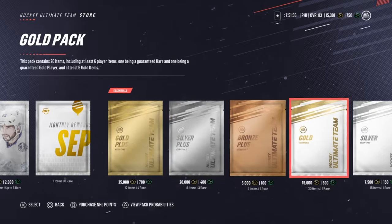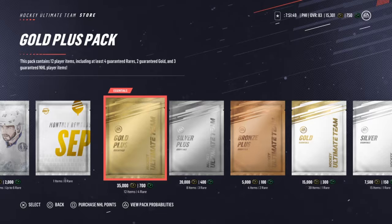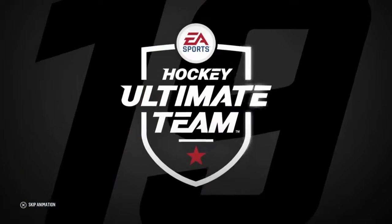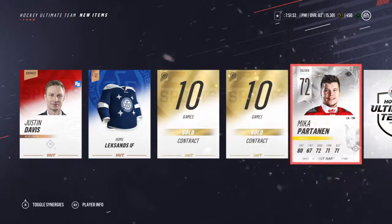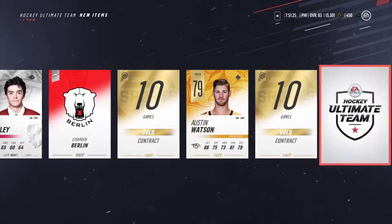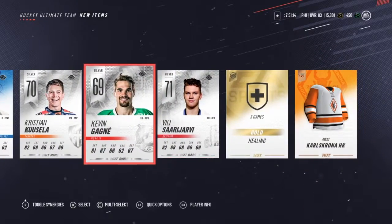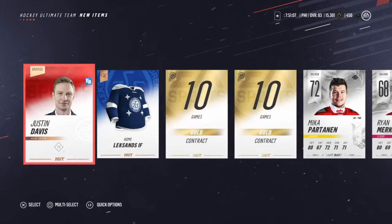We're going to open two gold packs and then one silver, just to get rid of all these points. Gold pack hasn't treated us wrong yet, so we're going to keep going. Austin Watson — not so good. I think I jinxed myself — I said it hadn't done us bad yet, and there it is. Here's the pack that did us bad.